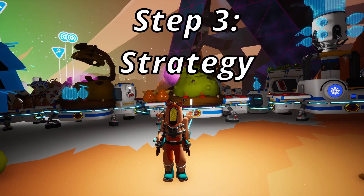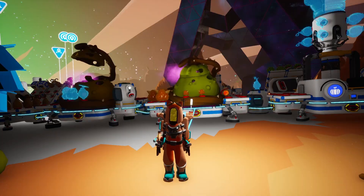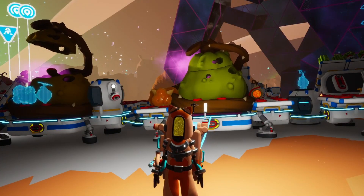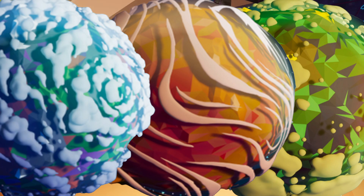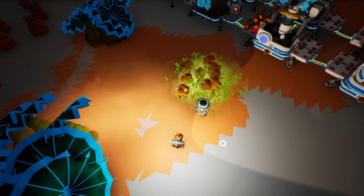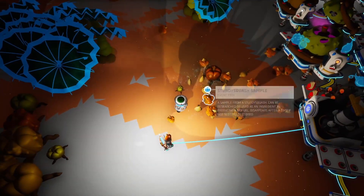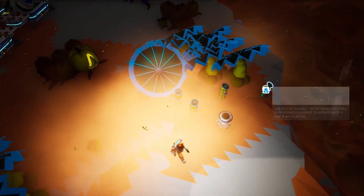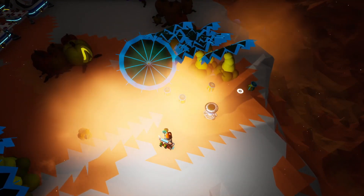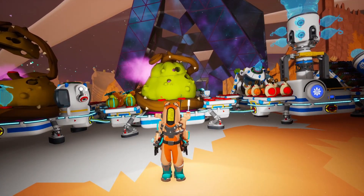Step 3: Strategy. Now it's time to figure out your strategy. There are multiple ways you can go about completing this event. It's so much easier to do this on Silva, Kelidor, or Aatrox, so if you're not on one of these planets, now's a great time to set up a small base there. You can get points by crafting 3 different recipes. Each one gives you a different number of points depending on how hard it is to get. For example, Squasholine only gives you 15 points because it's the easiest one to get, whereas Noxotain gives you 50 points.